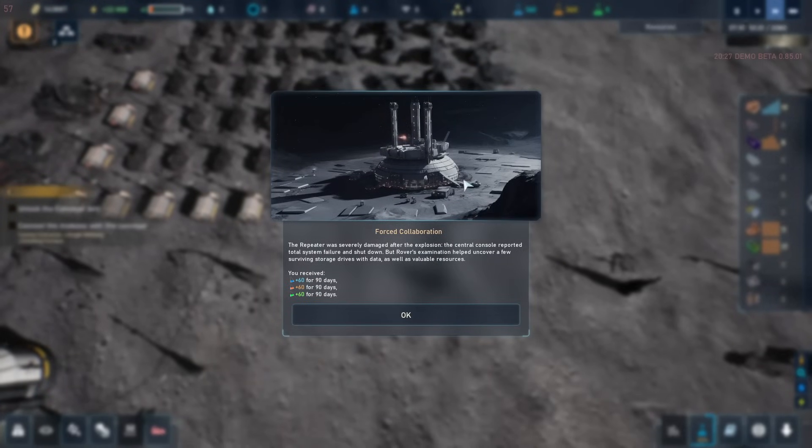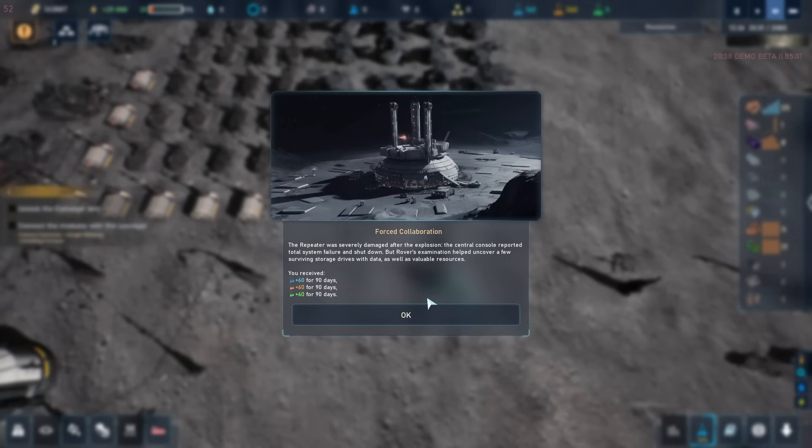Objective achieved — there we go. We have reached this forced collaboration. The repeater was severely damaged after the explosion. The central console reported total system failure and shutdown. But rover examination helped uncover a few surviving storage drives with data as well as valuable resources.